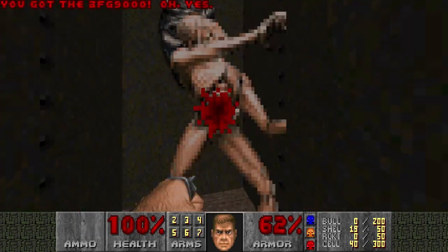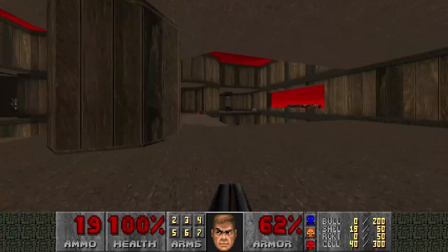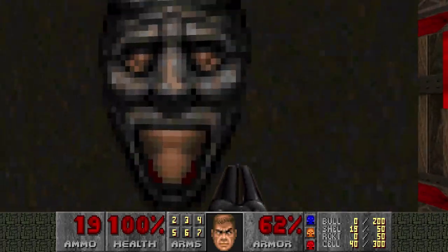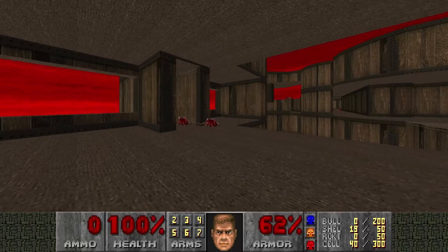I shouldn't speak too soon because this Archvile can still kill me somehow. Let's kill him with an unboosted punch just to humiliate him. There. Holy crap, we've done Speed. No, not the drug — the Plutonia map. God, curse this level. Curse it so much.